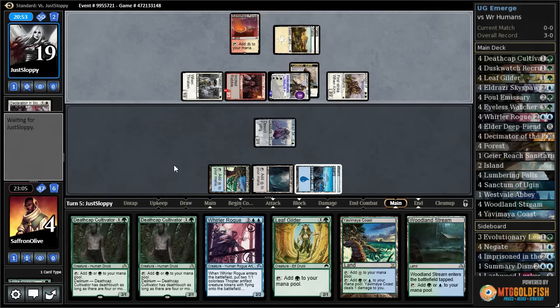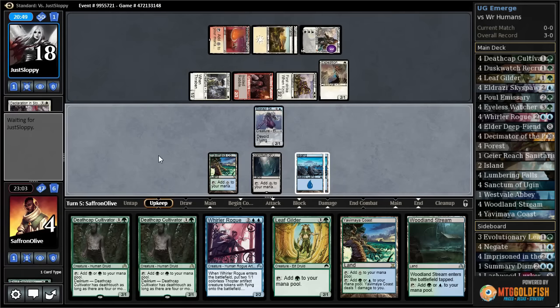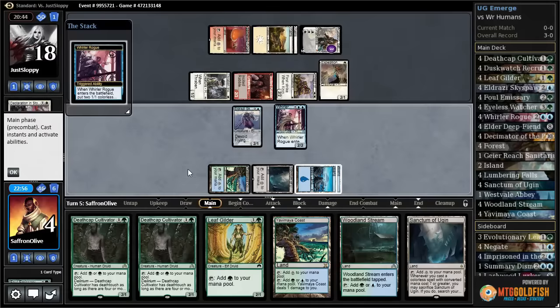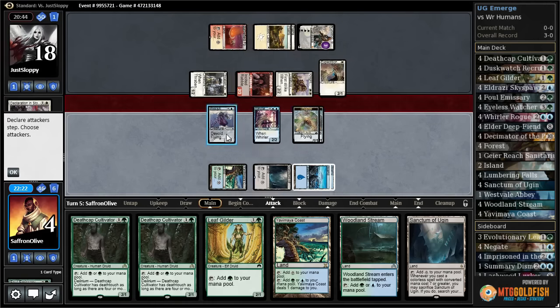Down to four. Opponent sacks our clue and Expedition Envoy. We need Scion or Elder Deep-Fiend — that's what we need here. Sanctum of Ugin — one, two, three, four. Whirler Rogue, make some blockers. If we attack Gideon we have to block, block, block and go to one. Chump, chump, chump — yeah, I guess that's what we do.